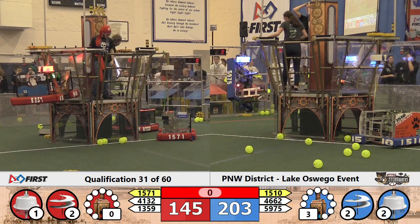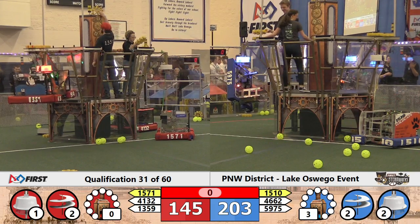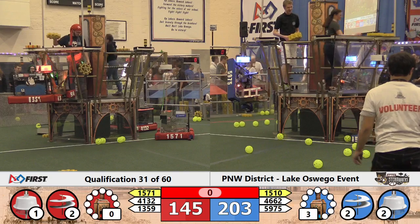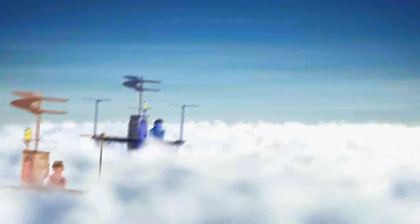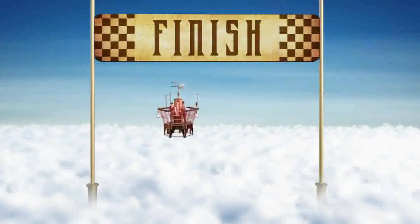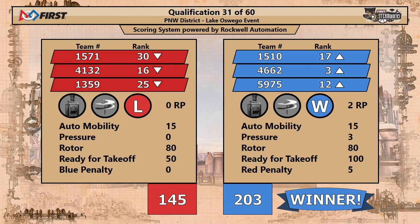We'll be right back with your close match in one second. And your score for match 31 — congratulations, Blue Alliance: 203. 203 to 145. New third place in robotics: Bite Size Robotics moves up to three. Arrows up on the blue side, arrows down on the red. Everybody take a shot — the teams have a...